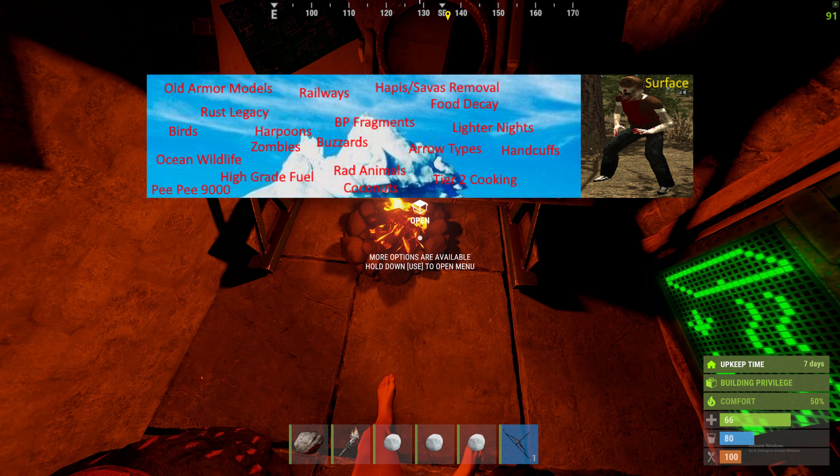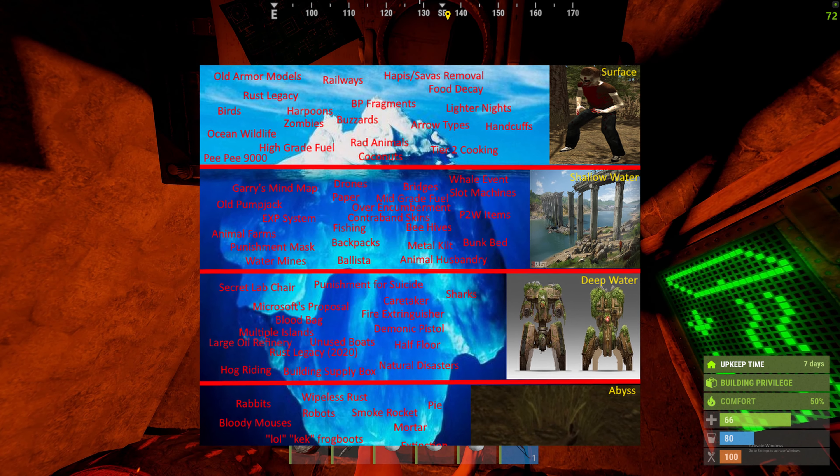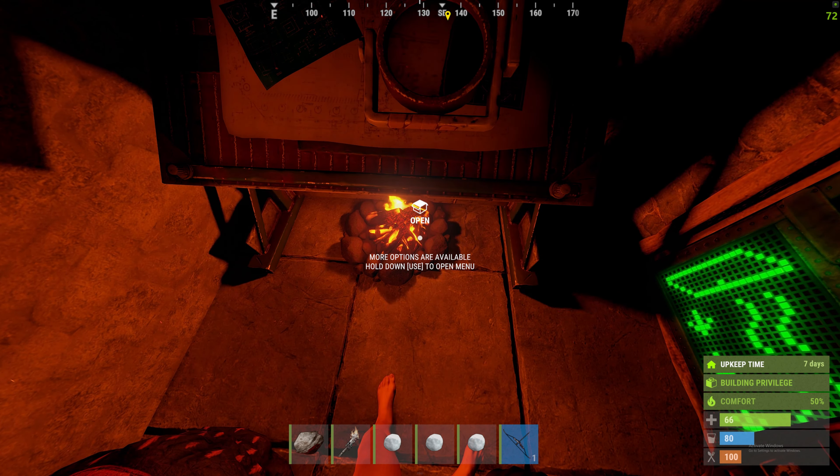And that is tier one of the Rust iceberg. If you're interested in going further down into tier two and tier three, and then fully covering the underside in tier four, make sure you hit subscribe because there's a lot more to this iceberg and it definitely gets a lot more interesting than this.